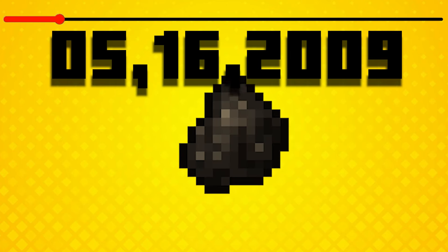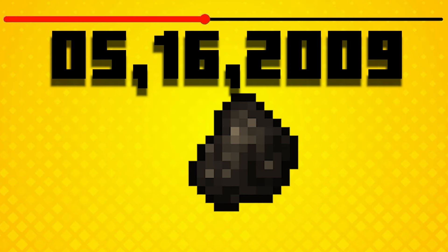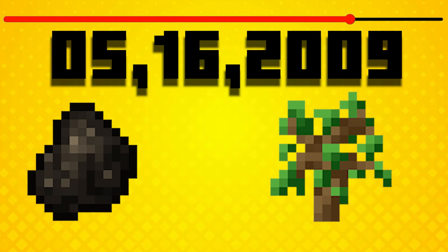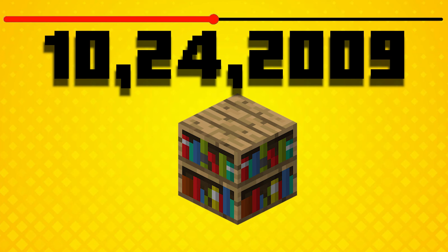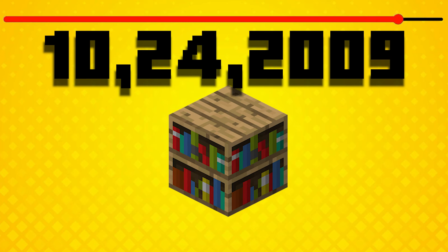The next added item was charcoal in 0.3.2, as an alternative to coal, smelting 8 blocks alongside coal. Also added in 0.3.2 were saplings, though these also wouldn't be smeltable. Then on October 24th 2009 he added bookshelves, which could be smelted for 1.5 blocks — one of the first non-traditional blocks that could be smelted.